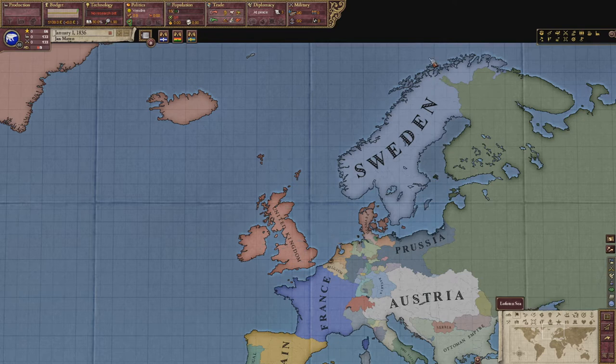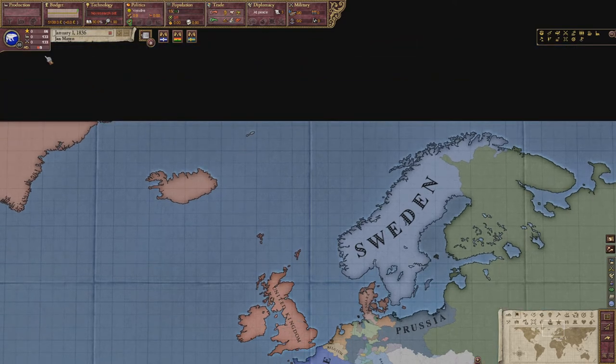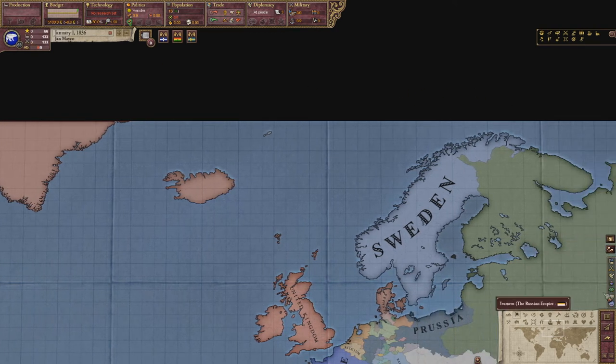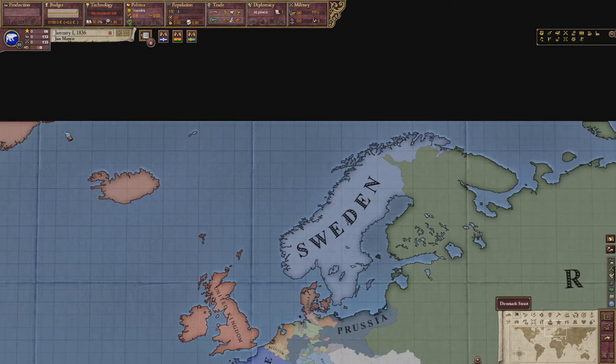The strategy is something you can use if you're playing a very weak country and you can't do any fighting yourself. For a demonstration, I'm going to play Jan Mayen. I was actually thinking about doing Iceland, but I figured Jan Mayen would be a much better target since they literally are nothing — 15 people, no army, no navy, no industry, nothing. They cannot expand whatsoever in terms of fighting on their own.